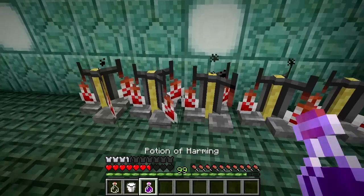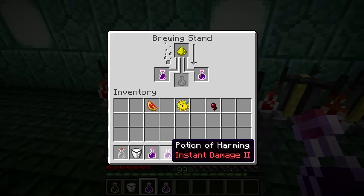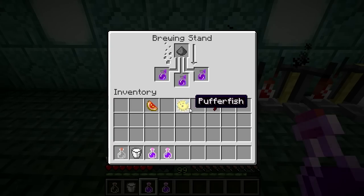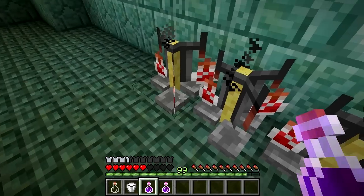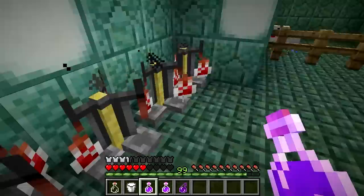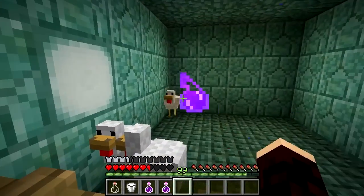This can also be enhanced with a glowstone dust to deal more damage. Now there's not much point in this potion if you only drink it — it would just hurt you — so it's best to add a gunpowder to it to turn it into a splash potion. Like all status effects, drinking a bucket of milk will cause the effect to end.